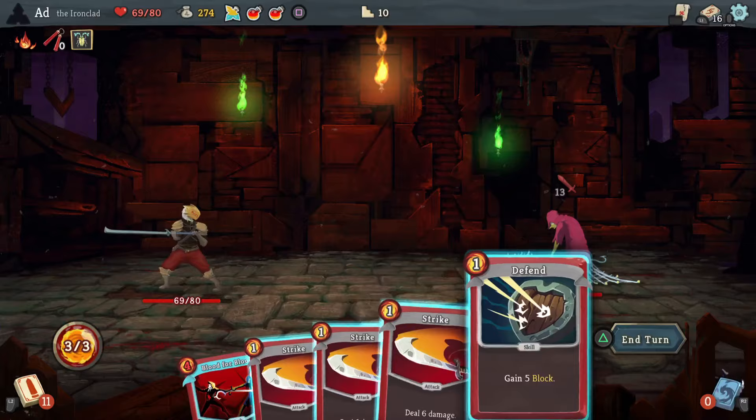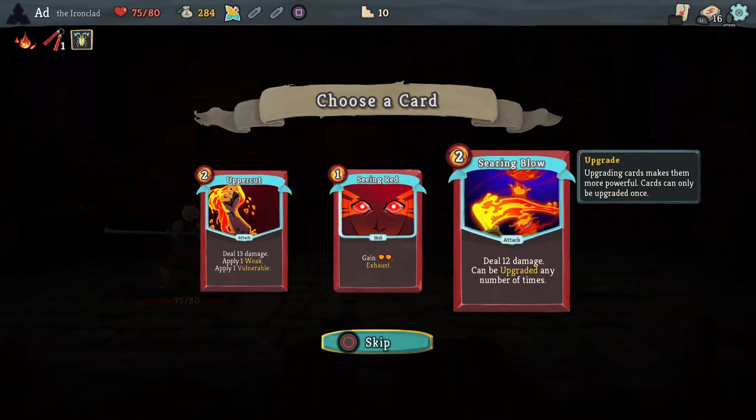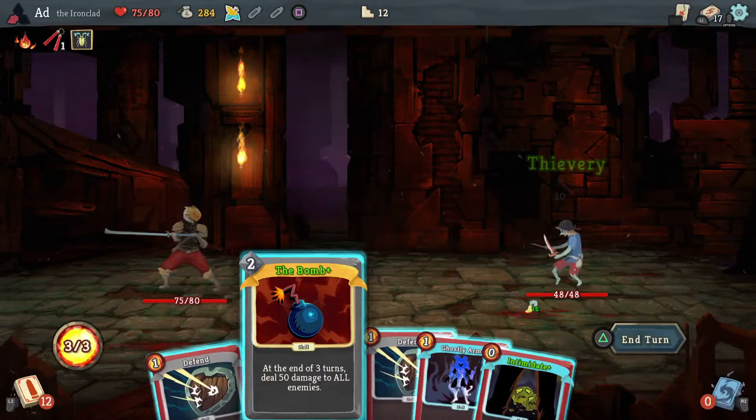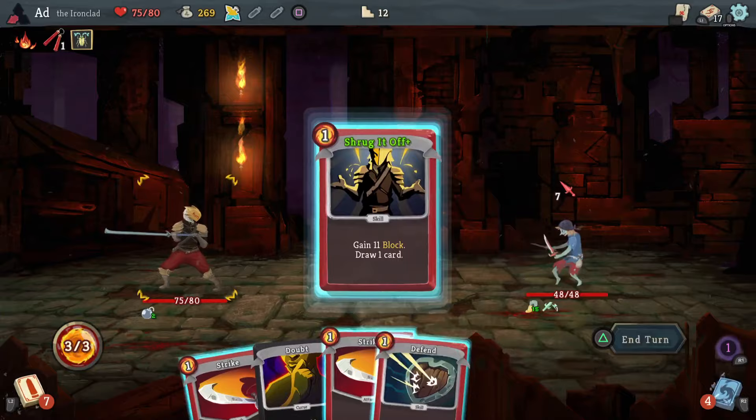I'm just going to spend both these potions. Slavers really annoy me. Seeing Red could be good actually — once it's upgraded it's pretty useful. Let's take the ruby key here — I keep calling it the sapphire key even though it's red. Play the bomb, block, use Intimidate here. If he knows I've got the bomb he should just run off now, to be honest. I'm just going to kill him now.